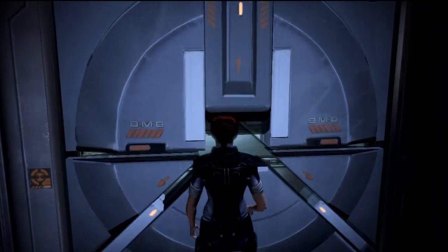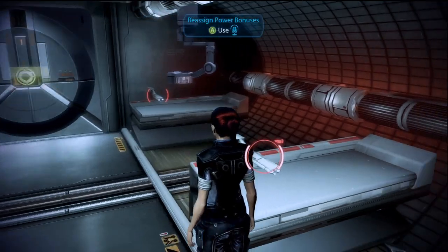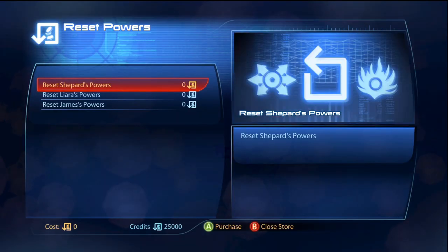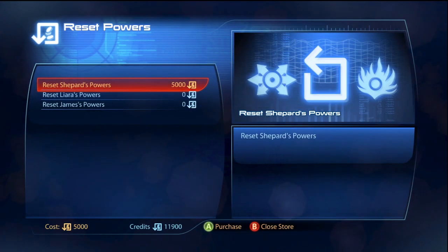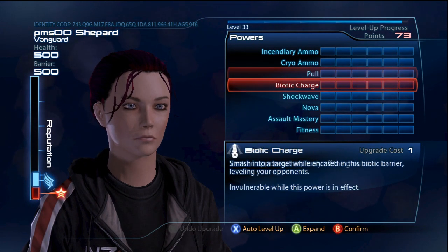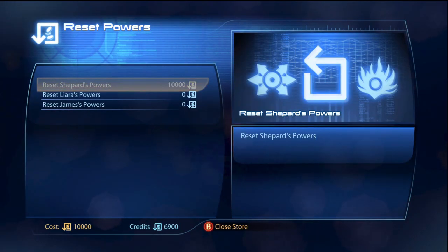Head to the medical bay. You'll notice a station that allows you to select bonus powers — you don't have any yet, but you'll get one soon. You can only have one bonus power at a time, and this station lets you switch at any time for a price. Past that is a reset power station, which refunds all of your points and lets you re-specialize your powers or your squad mates' powers — a great way to undo a bad decision or change your build. The first time is free for every squad member including yourself, the second costs 5,000 credits, and the third costs 10,000.